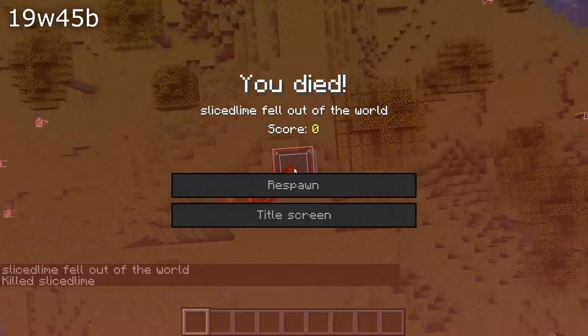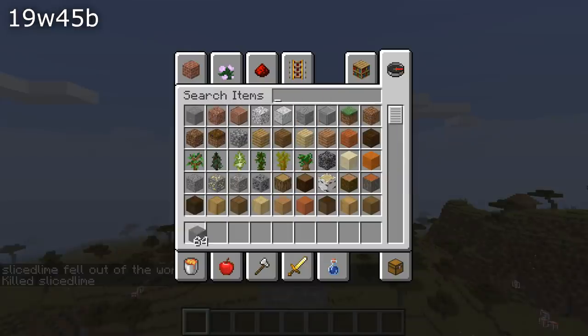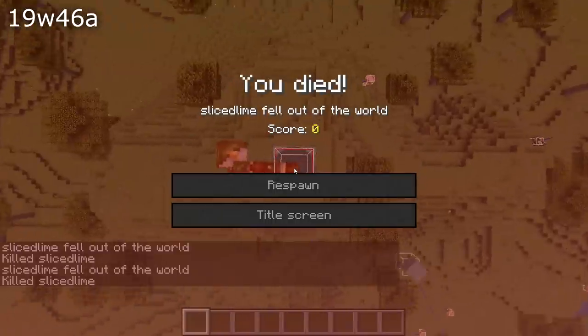Finally for gameplay, a bug has been fixed where when a player dies and had something in their inventory, the player model would get pushed in a random direction. That bug has been fixed and now only their loot will go in random directions.